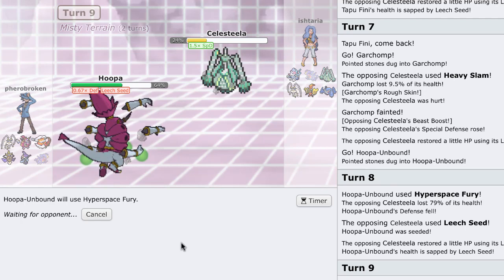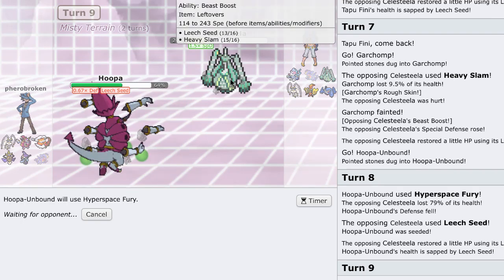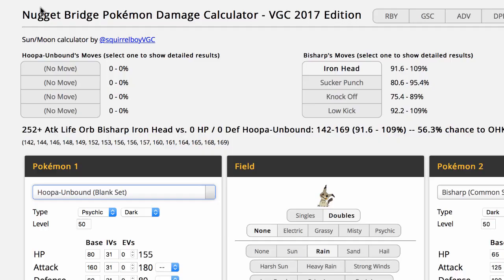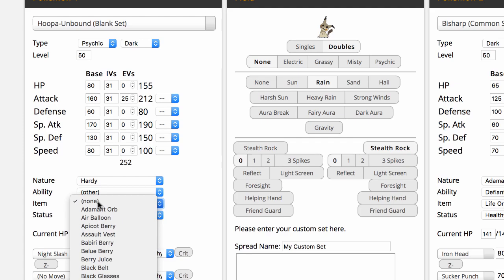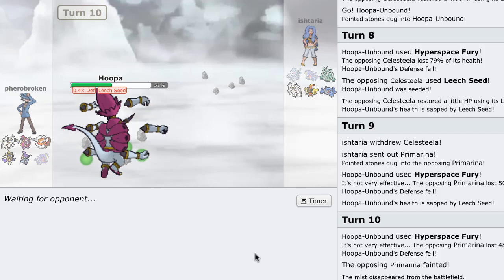That was definitely a big mistake on his end to take that Hyperspace Fury to the face. If he Protects Hyperspace Fury, it goes right through it. Celesteela usually runs Heavy Slam, Flamethrower, Leech Seed, Protect — really annoying to deal with. He goes straight into his Primarina. Hyperspace Fury versus Primarina just goes to kill — that's insane, Primarina is fat on the special defensive side. Tapu Koko is just so good nowadays. He goes into his Pheramosa — I go back into Aegislash as he U-Turns again.